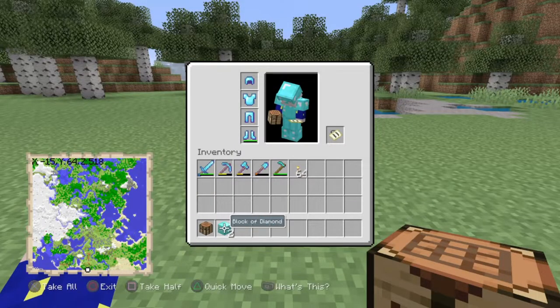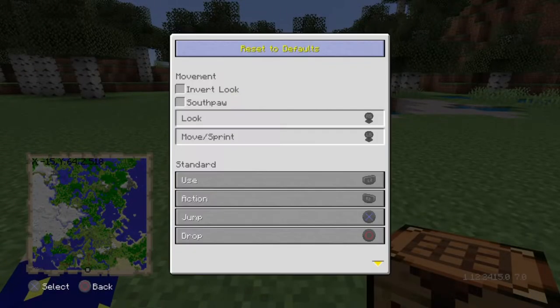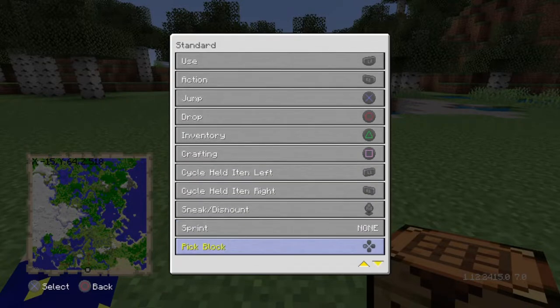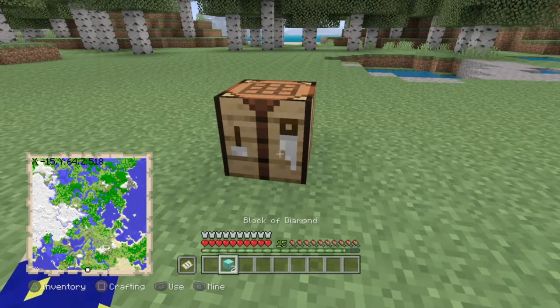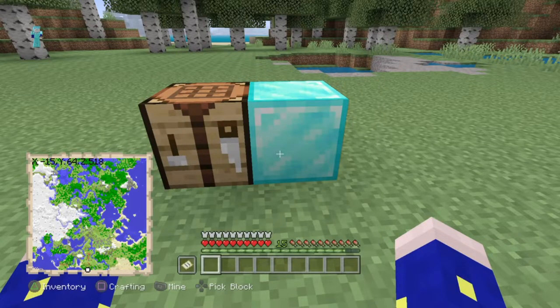Alright guys, so what you need is one crafting table and two blocks of diamond. You can go to Help and Options, go to Controls, and go down to Pick Block. Make sure you have a button for Pick Block. Once you've got that, go ahead and go back and place the crafting table down. Make sure you also have two blocks of diamond, and make sure there's nothing in your hotbar. Place the other block of diamond in your inventory.